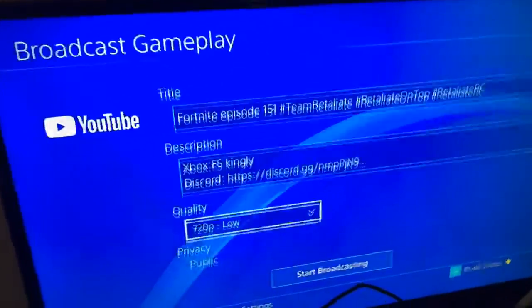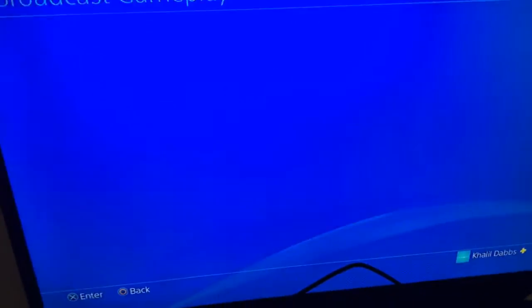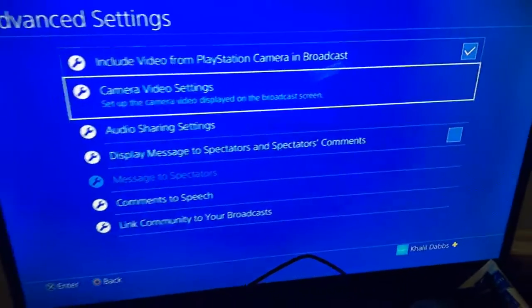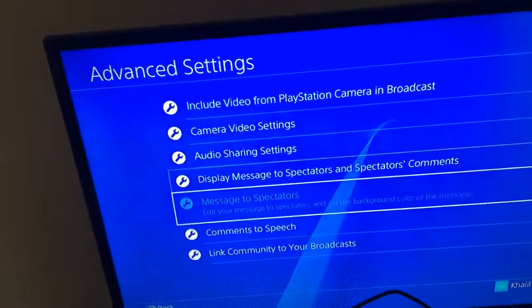If you want to put the title and stuff, you can use tags if you want. Then go to audio share settings. If you want your friends in this to hear, then go to options. And then, if you have a camera, include video from PlayStation camera and broadcast.